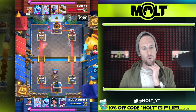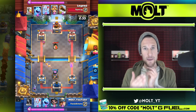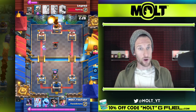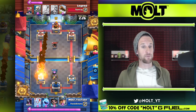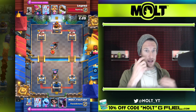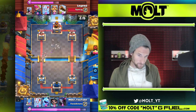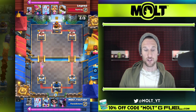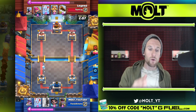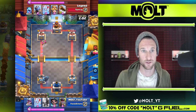One thing you guys need to know is their deck cycles very very quickly. So you need to make sure that you have elixir to defend with, or at least to distract. The mortar — he's gonna use his rocket right here. He's down to practically nothing, so I'm gonna send my miner over there just to get some chip damage done on that mortar. It wasn't the best, but he's still fairly low on elixir.